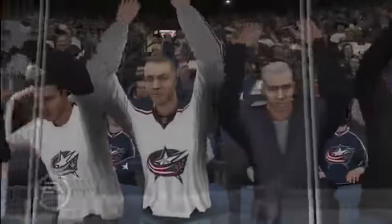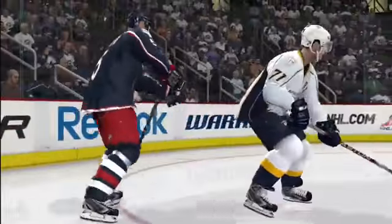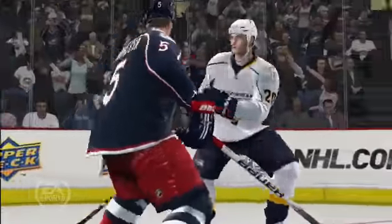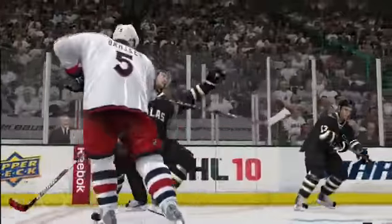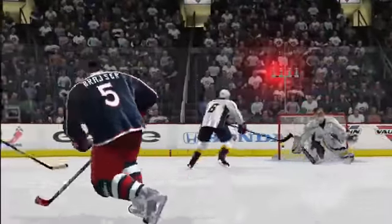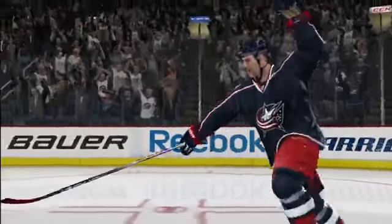New to NHL 10 is the emotion of hockey. It's a feature we've embedded everywhere throughout the game, especially in Be A Pro mode. You'll see it with the new Be A Tough Guy character. His role is to intimidate the opponent with big hits, and if he has to stir it up with the odd fight, he can. It's not just about going out there and being aggressive — if you can pitch in with a goal, the coach will be very happy.